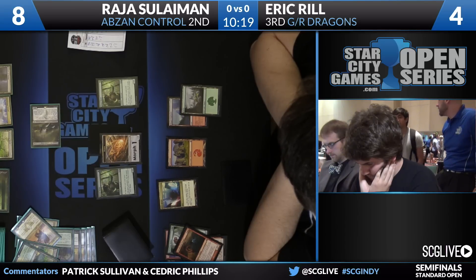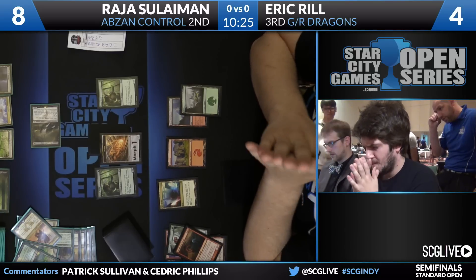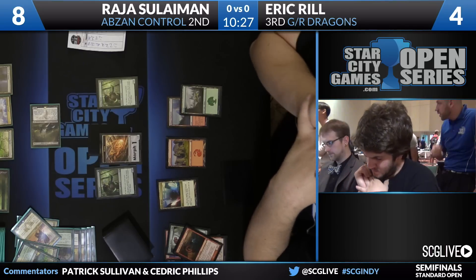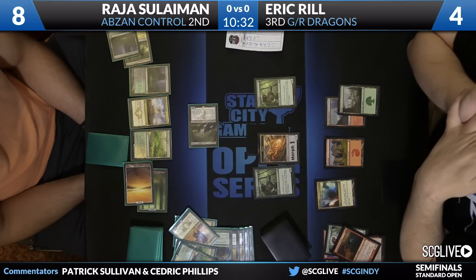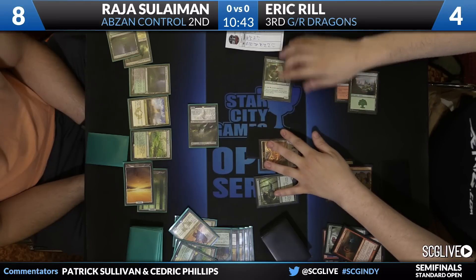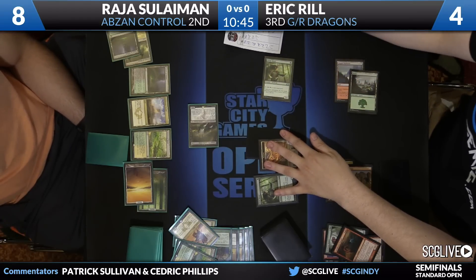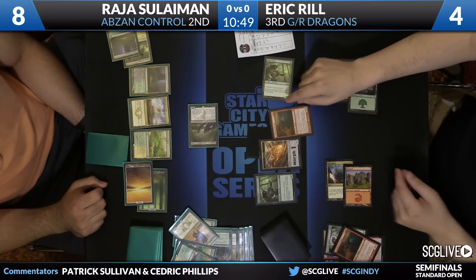He's potentially drawing to one via Tassigur, because Siege Rhino's the last spell there. That might be part of the reason Solomon didn't play the Thoughtseize — he just can't allow Tassigur to give him Thoughtseize again. So how does Reel pay for this Stormbreath Dragon is very, very interesting. Do you do it with Mana Confluence so you can leave two creatures back? Looks like Reel's going to go down to three. There's a Stormbreath Dragon.